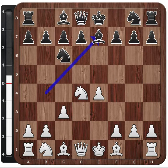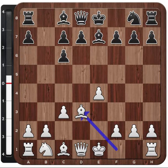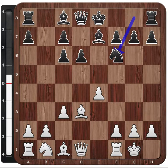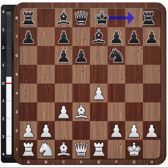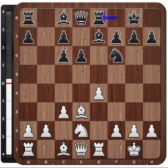And so after Nxc6, the game continued with bxc6, Bd3 — Wesley So develops — d6, castles, Nf6, castles, Nd2, both sides develop, Re8, Nf3.